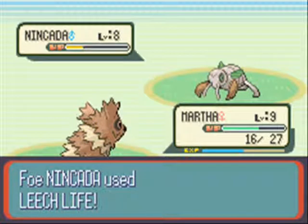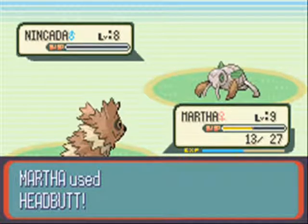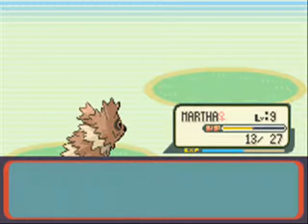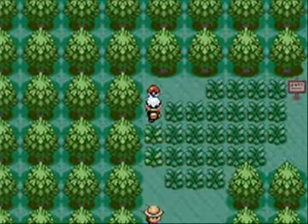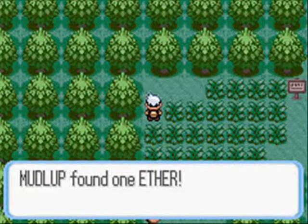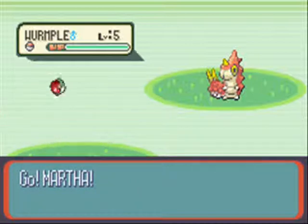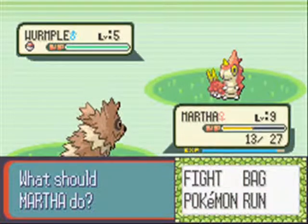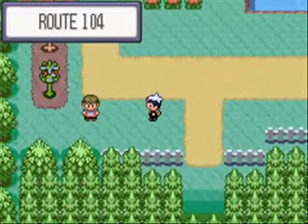The one thing I'll never defend about Gen 3 is the fact you need a water type HM slave - just no, Game Freak, no. Half of the map is water. I know why they did it - the idea is the map physically represents yin and yang. In Ruby the team's trying to create more ground, in Sapphire more water, and Hoenn is 50% land and 50% water. Great idea, but there are too many water routes. Anyway, this is Route 104.